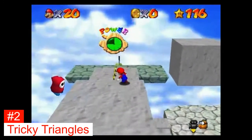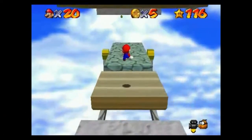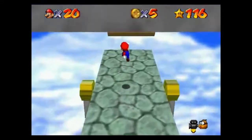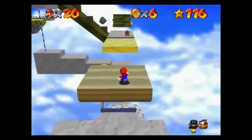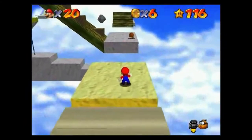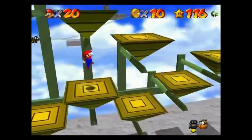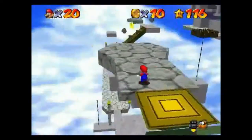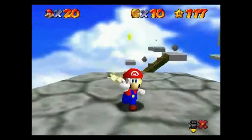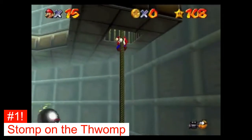Now we're going to the stars that make me rage. Number 2 is Tricky Triangles, the fifth star in Rainbow Ride. It's surprising that a Rainbow Ride star is number two, and it's the only one from that level on this list. It's the same route as Cruising on the Clouds but you keep going straight until you reach a purple switch. Once you activate it, you have to rush — the time limit is very tight. One mess up and you have to start over from the purple switch. This star is just trash.